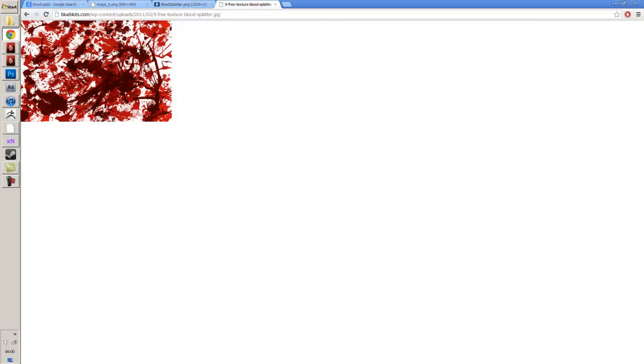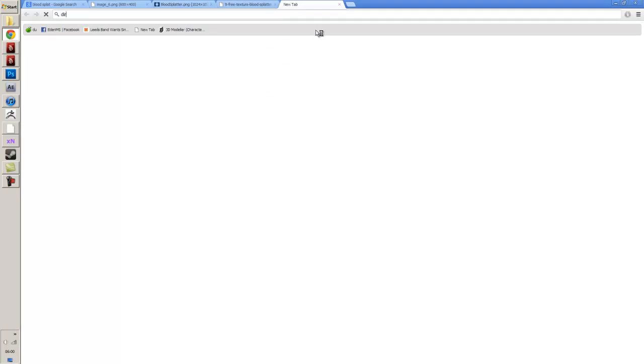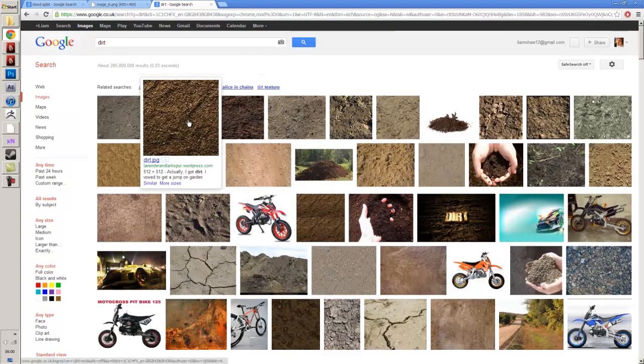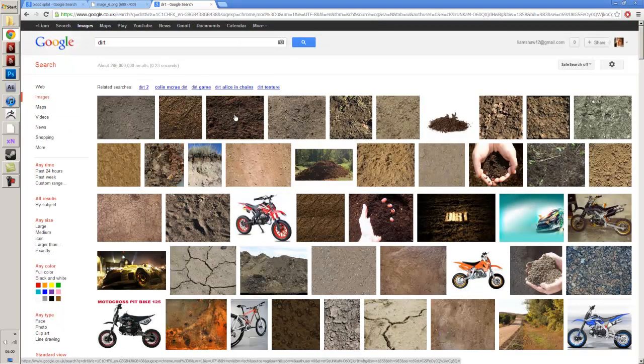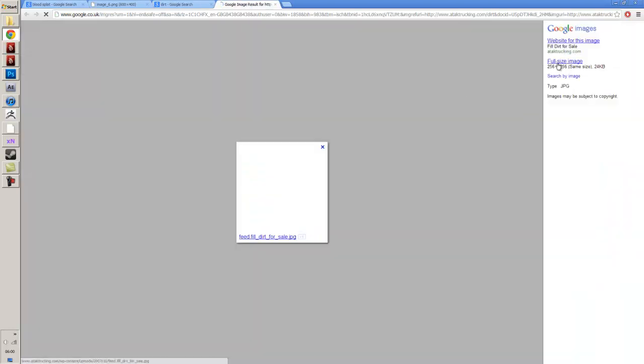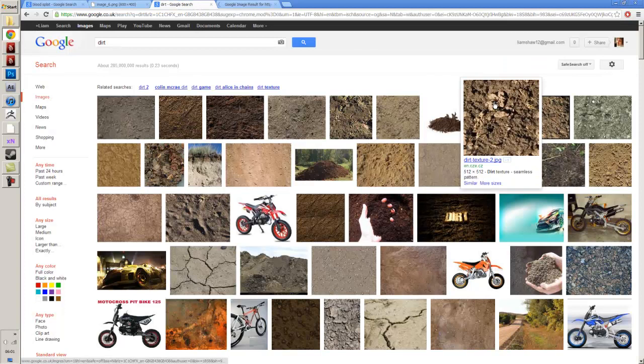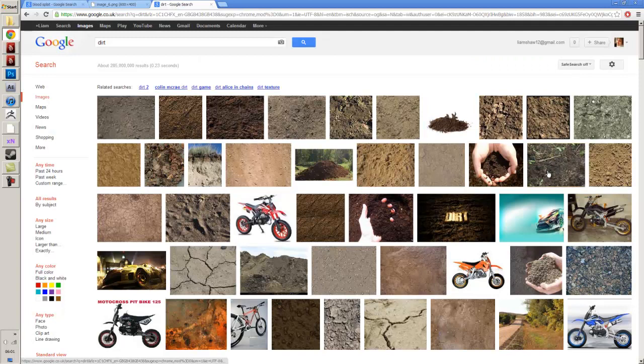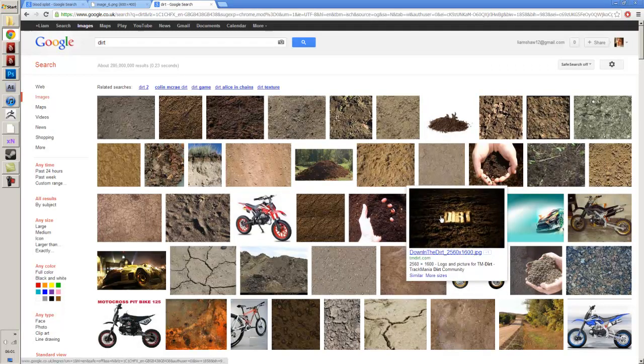Dirt's always weird because you've got to mess around with the transparency on it - you don't want just a big massive patch of dirt. I usually need something that's quite contrasty and there's quite a bit of noise on it. This might work but it's pretty small. That's too bright, too crazy. Who'd have thought finding dirt would be so difficult? Let me try this one - I think I've used this one before actually, it's very contrasty.